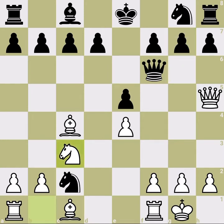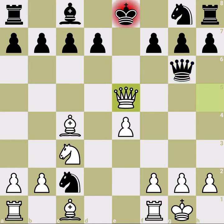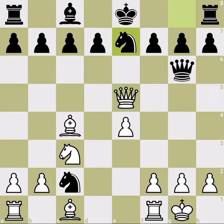Before going to pawn g6, let me show you a simple line: if black tries to kick away the queen with the queen, it doesn't help, because this check cannot be defended with the queen - it should be defended with the knight.